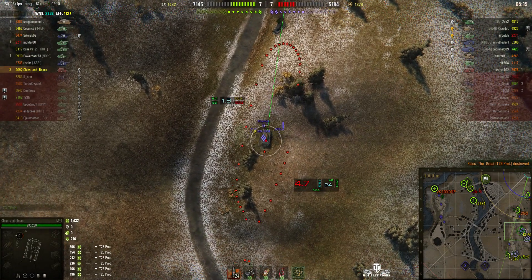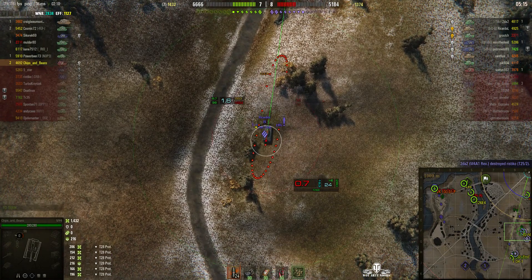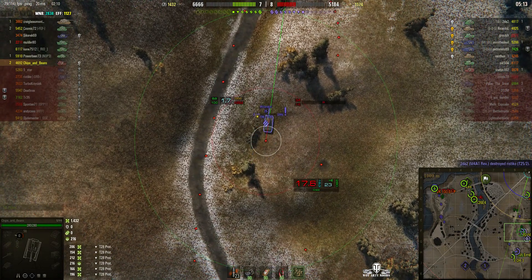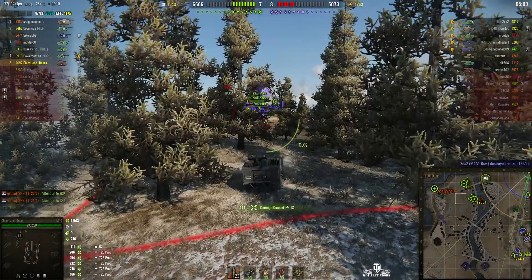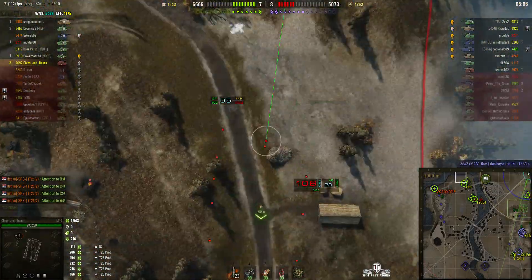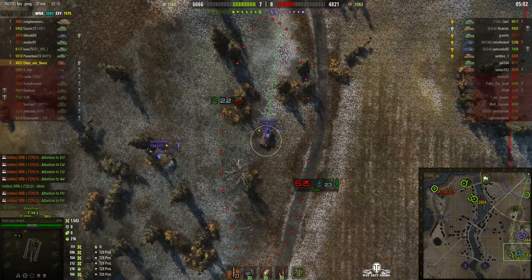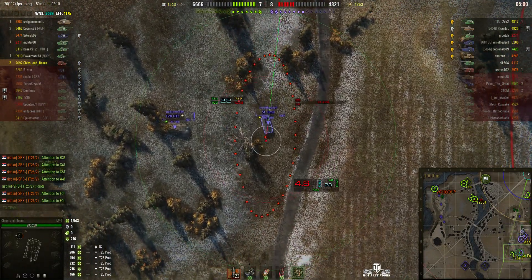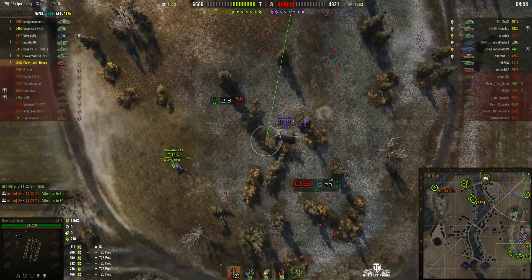IS — he's using that ridge line for cover, but it's not going to protect him from the shell coming in from above. Round out, right on to his turret — 111 this time. I do like his technique; he's only moving backwards and forwards on the same spot, but it will keep them guessing as to exactly where he is.